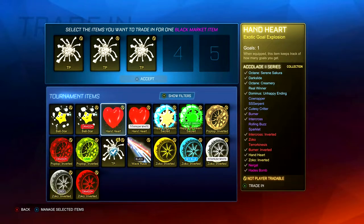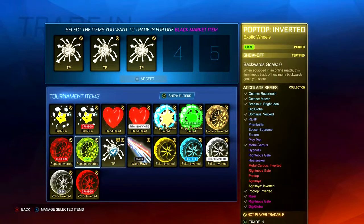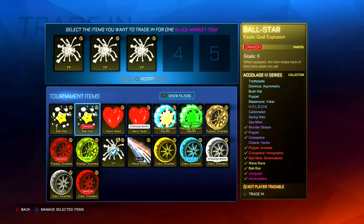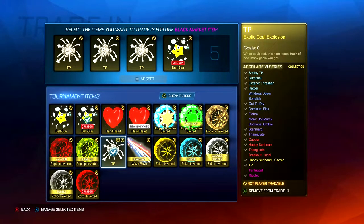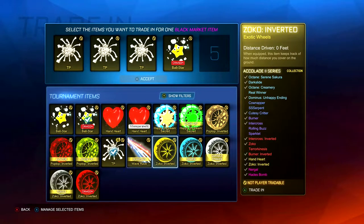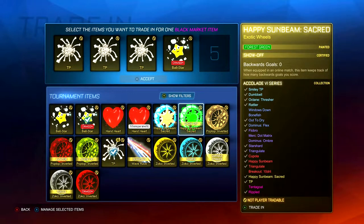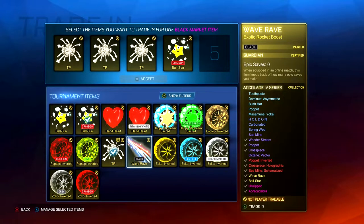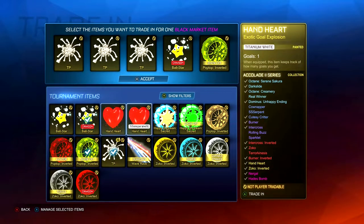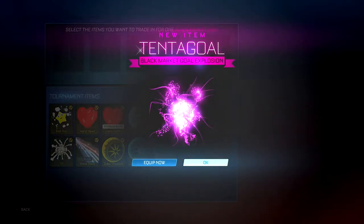What do I want to trade up? I can only do two apparently. I guess this Gold Explosion. I think we gotta do this — this is a rocket boost. I think we gotta do the Lime Pop Top. That's actually okay. Give me a regular Tentagol — yes! We got the regular Tentagol, cool!